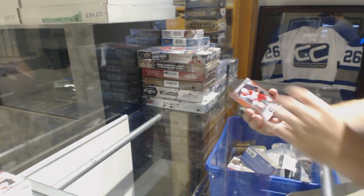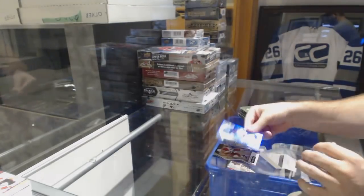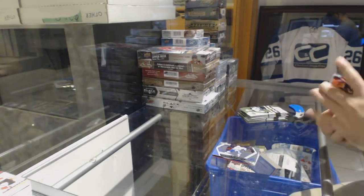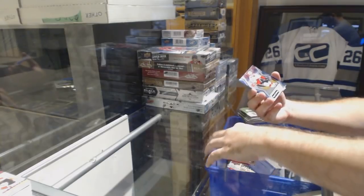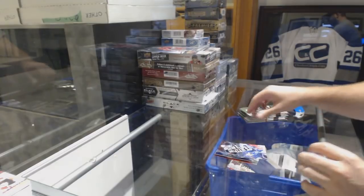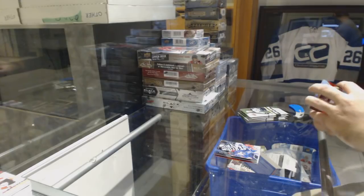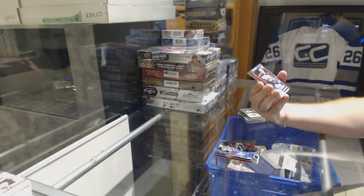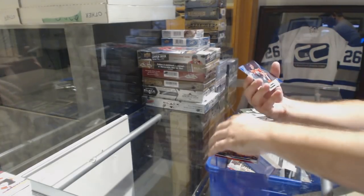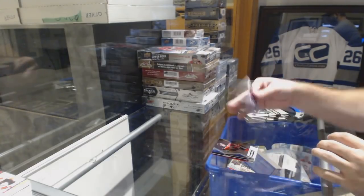We've got a Red Rookie for the Carolina Hurricanes, Hayden Fleury. Blue base of Jeff Skinner for the Canes. Stamkos for the Tampa Bay Lightning, Impact Players. Boston Bruins David Pastrnak red, Johnny Gaudreau blue for the Flames, Exceptional Talent of Panarin for the Blue Jackets.